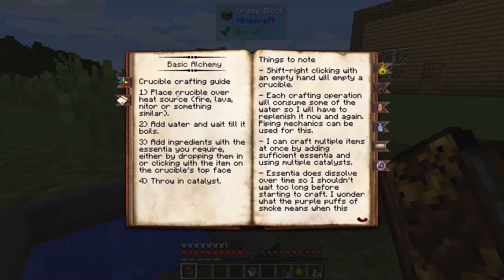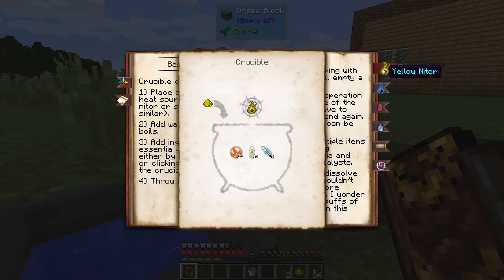So again: place crucible over heat source, add water, add ingredients, throw in catalyst. Let's make some Yellow Niter because that is a heat source that would not burn my house down. We need 10 Ignis, 10 Lux, and 10 Potentia. These are aspects of magic and they can be found in every item in the game. Our catalyst is glowstone dust.